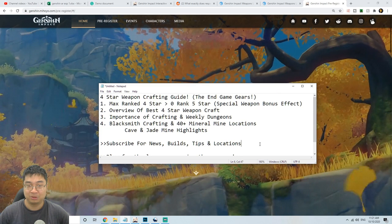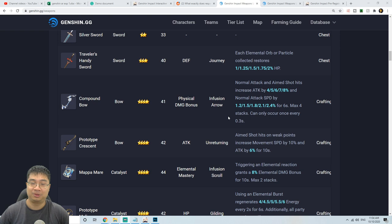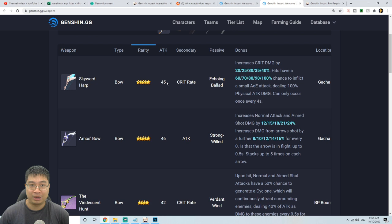Before we look into the best four-star craftable items, you might ask why not just go for the five-stars? We're using the compound bow as the comparison, which I'm currently using. The sub stats are physical damage bonus, and on top of that you gain attack percentage and attack speed as you attack — maximum four stacks. The base attack starts a little lower at 41; comparing to five-star bows, one starts with 45, one with 46, so we're looking at a four to five base attack difference.